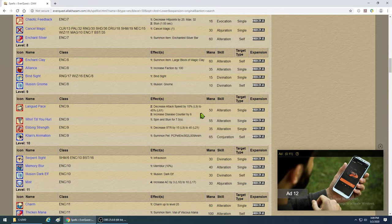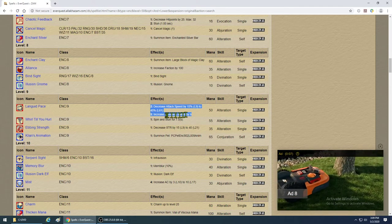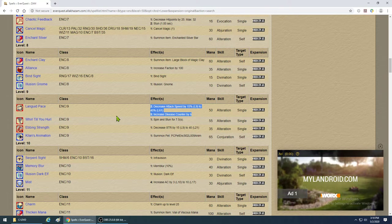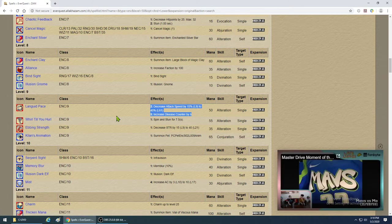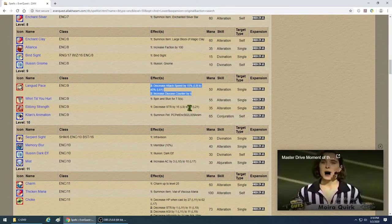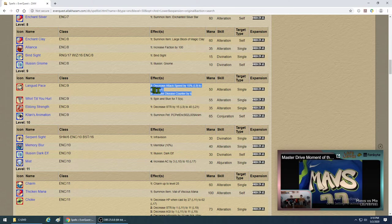Languid Pace reduces attack speed by 15% early on, increasing up to 45% at higher levels. If you don't have a shaman in your group you'll be the only slower. However, at this level, 15% slow for 50 mana isn't that big a deal — you could probably cast three Chaotic Feedbacks for the same mana and do more damage. The nice thing is it's disease-based so it does land, and later on it becomes very economical.